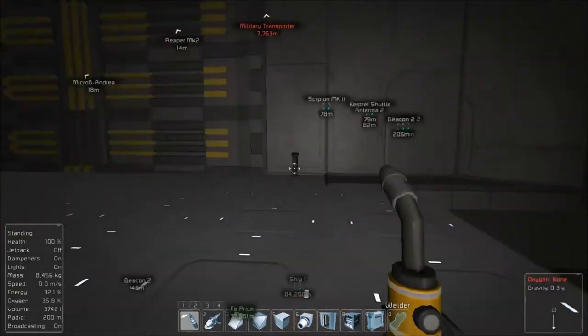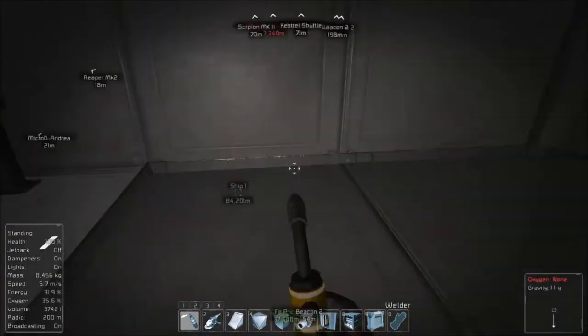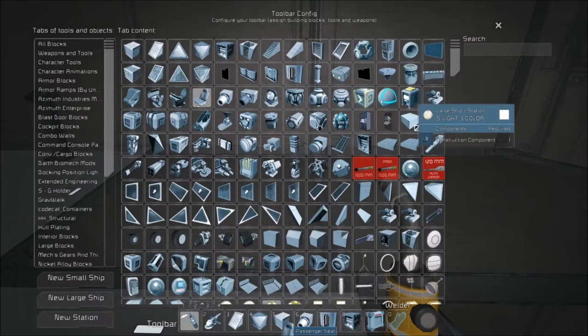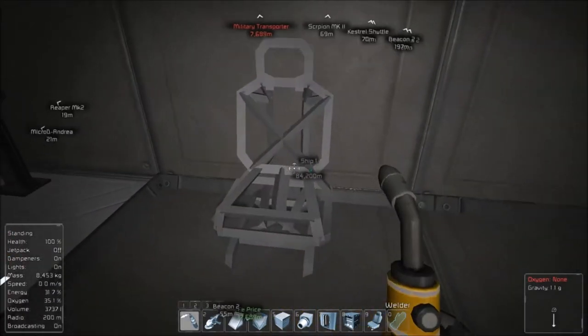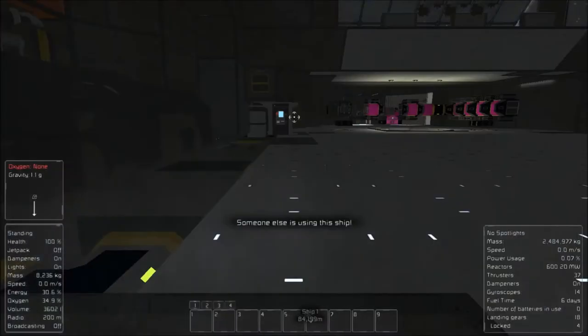We're low on steel plates because of all the plates I've been adding. So I need to go over to the other ship — the barge — and continue grabbing parts off of it.